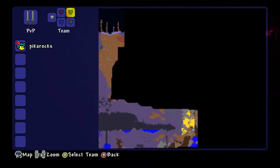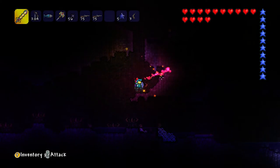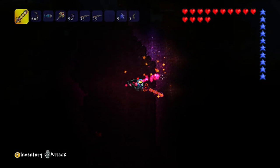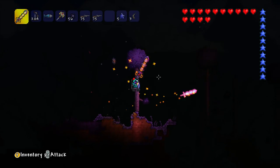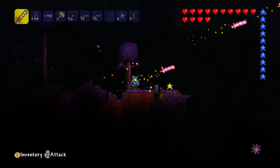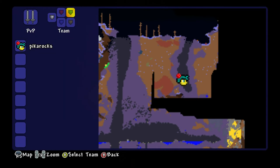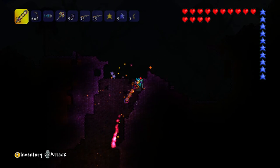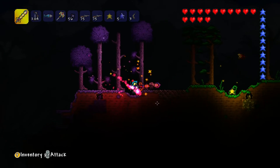We need to look for the next one - I assume there'll be another ravine somewhere around here. The Eater of Worlds is a giant worm that has loads of separate health bars; you need to kill every one of its parts to completely destroy it. If you kill the head or tail it's normal, but if you kill any other part it will split into two, then three, then four.